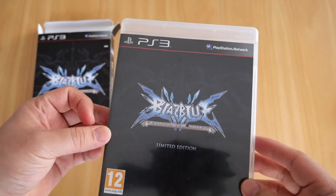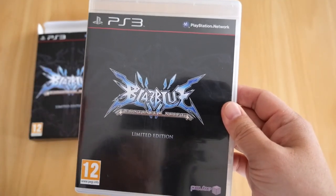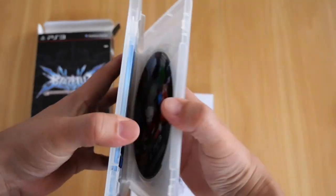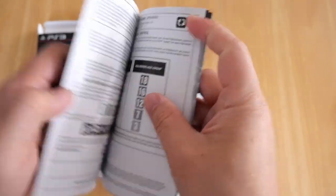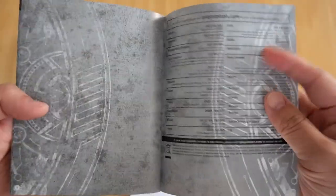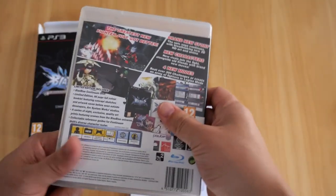So first we get the blu-ray case. I actually like this cover — the logo on a black background looks premium. When we open it up you get the BlazBlue blu-ray disc and also the booklet. There's the first page, contents, how to start the game, controls, game screen, a little bit of warranty and all that, and a blank page — I guess if you want to note down any moves or super moves. And there's the back. So there's the game.